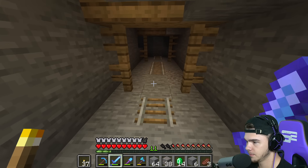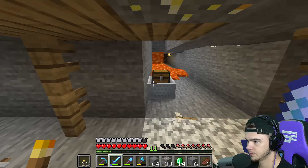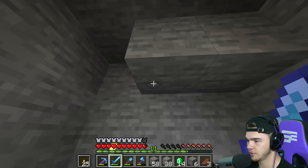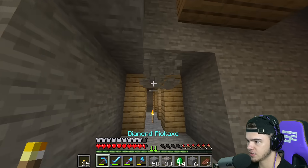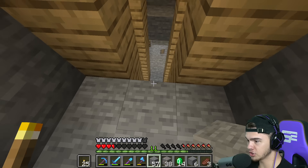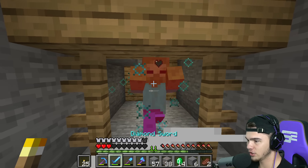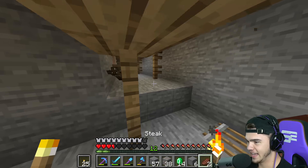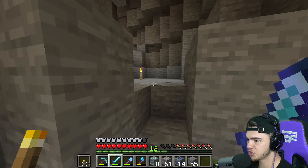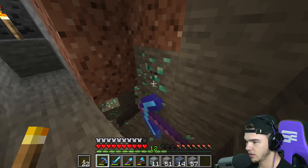We've got to see what's in this chest real fast. Another name tag - no way! That's actually twice we've found abandoned mineshafts from ravines - they've been like inside the ravines. Oh my gosh, I'm actually about to die - that was mad scary! What is going on? Why did they just jump down? The creepers literally do not care about their lives at all.